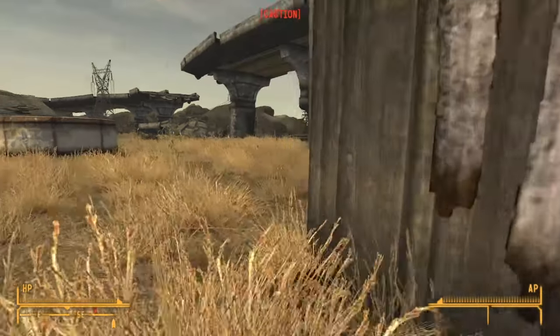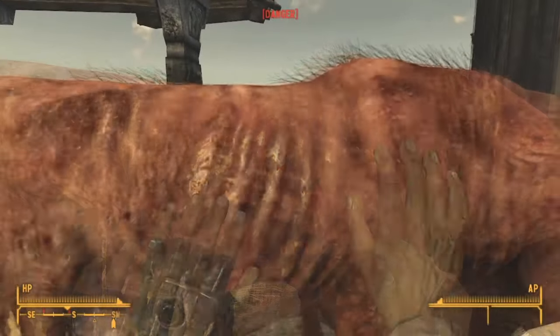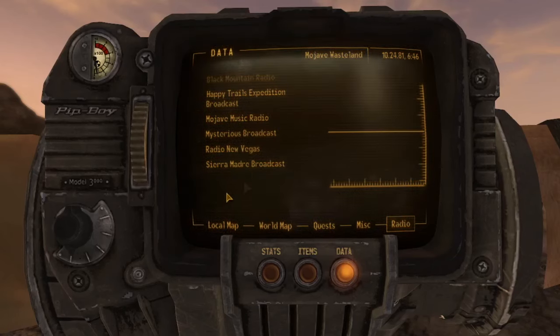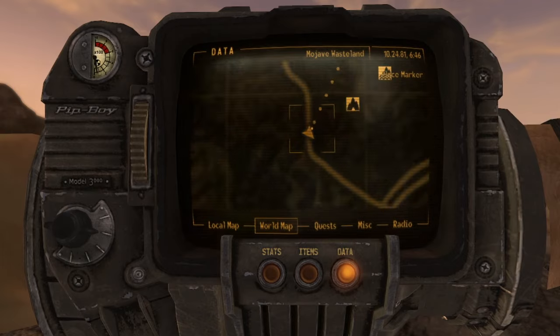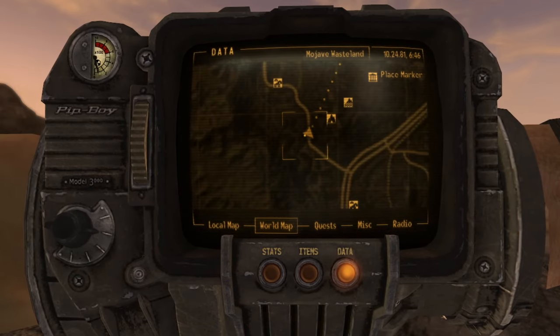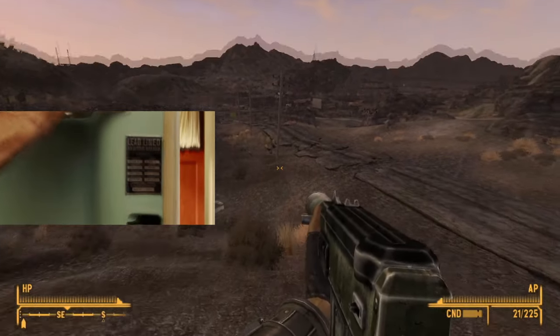Here's a fun fact. If you creep up on a Brahmin without it detecting you or attacking you first, you can push it whilst you're in sneak mode, allowing it to ragdoll and fall in some interesting positions. And for the eagle-eyed Indiana Jones fans among you, there's a fridge just past Goodsprings containing a skeleton with a suave gambler's hat — a nod to the famous scene from Indiana Jones, although it didn't end too well for Indy in this case.